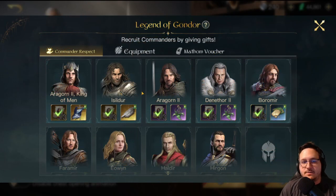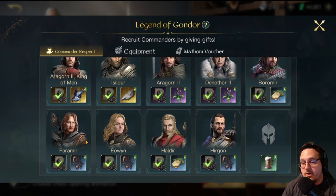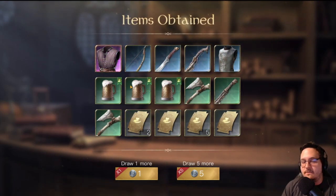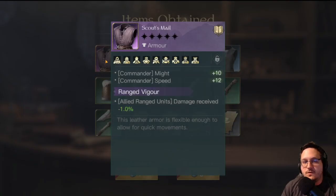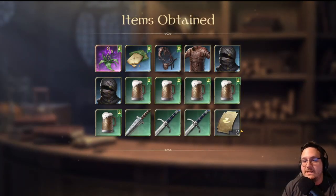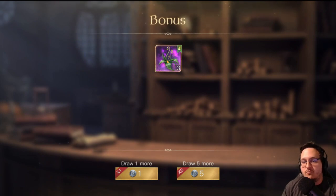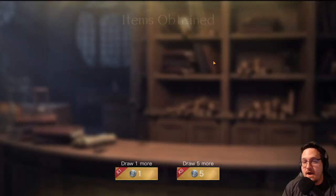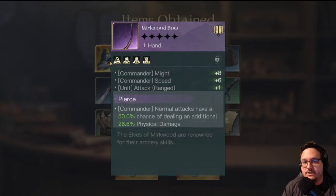For anybody who has not seen this chest before, it contains respect items for King of Men, Isildur, T2 Aragorn, Denethor, Boromir, Faramir, Eowyn, Haldir, and Hirgon - those are the only respect items you can get. One of the reasons these special chests are so nice is they have a limited set of commanders, allowing you to focus on what you want rather than the normal chest which has completely random stuff. Also, every 10 pulls you get 3 bonus Aethels, and already on the third pull of 5 we get a Royal Banner - that is super solid.